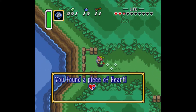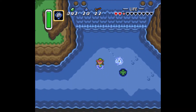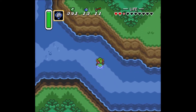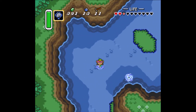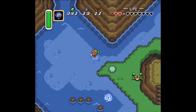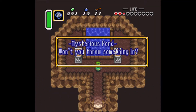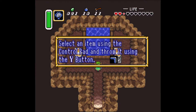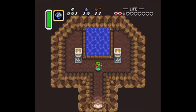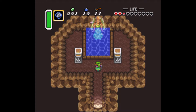Let's jump over here and get that piece of heart. Come out here — can actually go in here and get a couple of new items. I've got the red boomerang.